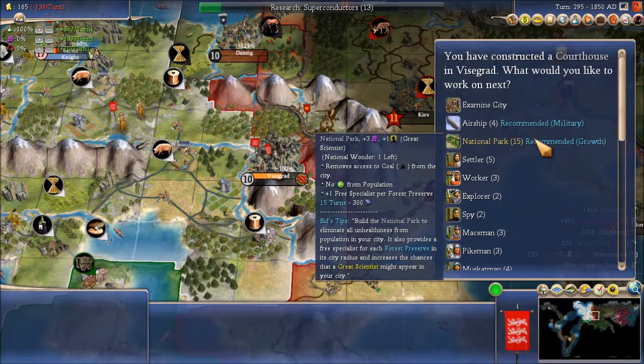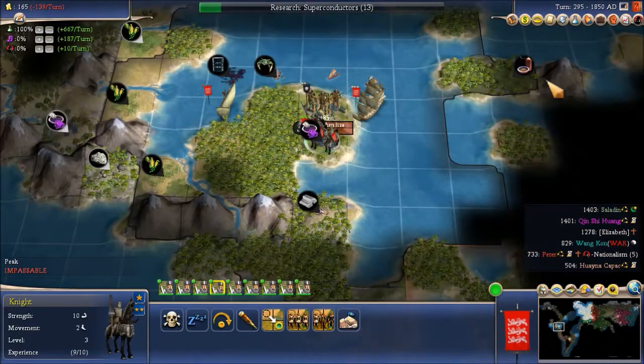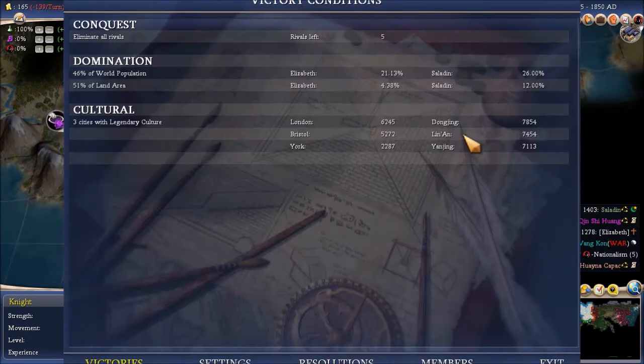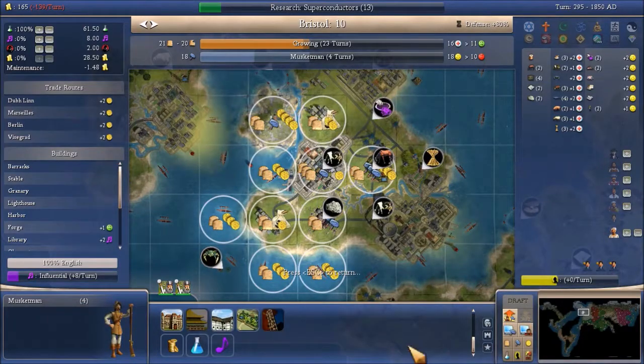Should we do the national park here? I think I'm going to build it in one of our three cultural centers. Just a musketman there. Culture: York is number three, and we're working on Broadway there. I guess maybe in Bristol — just go ahead and build the national park there.